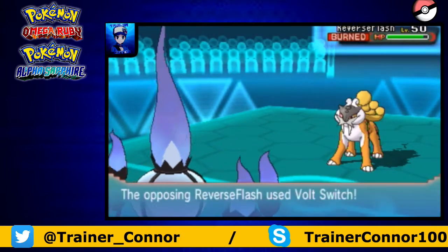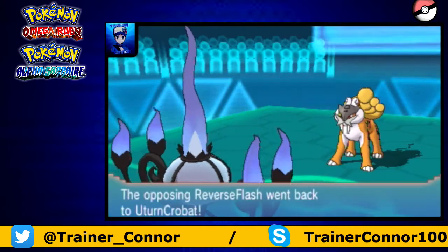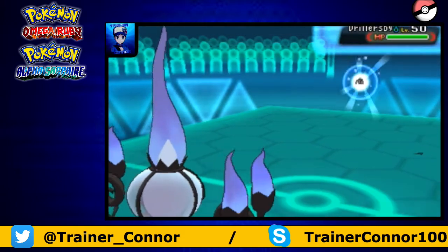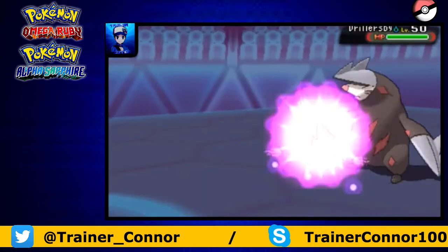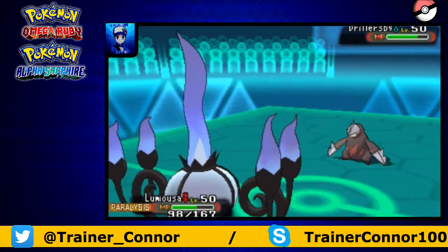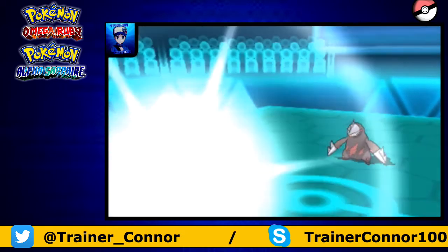Fortunately, I do burn the Raikou switching in, but then he just leaves with Volt Switch and goes back into his Excadrill again. So that was a great play. I go with the Shadow Ball, just trying to put some damage onto something here. But that Excadrill doesn't take all that much from the Shadow Ball — he has max HP and max special defense.